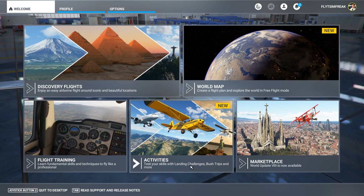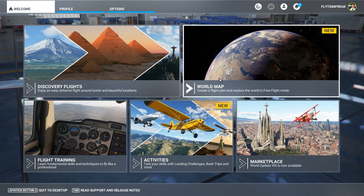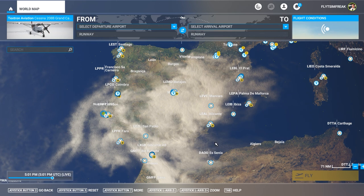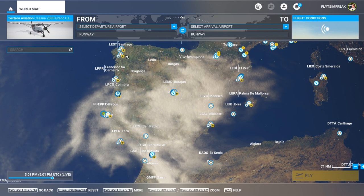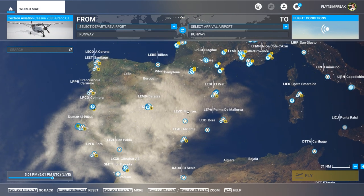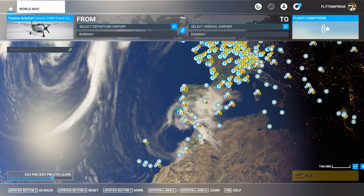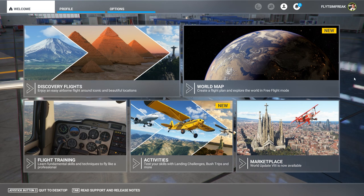We're back in the sim and you can see there's some new information on the main screen — the marketplace has a new addition. The rest of the stuff that comes with the world update is currently not in the sim; that's a separate download. You can tell that by clicking on the world map: Portugal and Spain are missing all the POIs. Everything with a little yellow circle and star are airports I've already paid for — the new POIs and airports from the update are all missing.